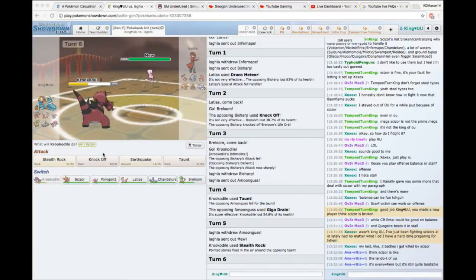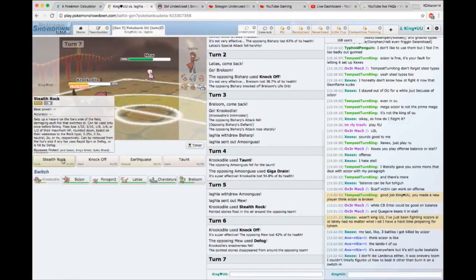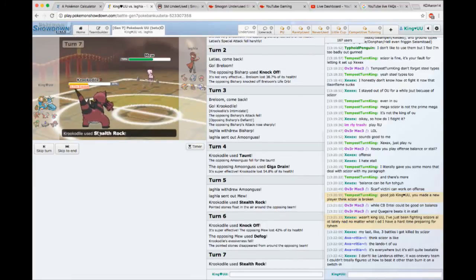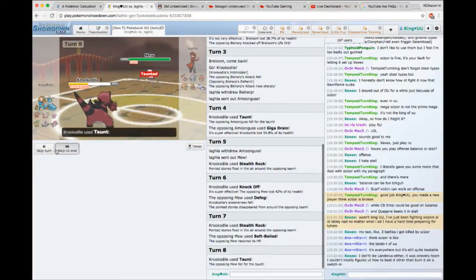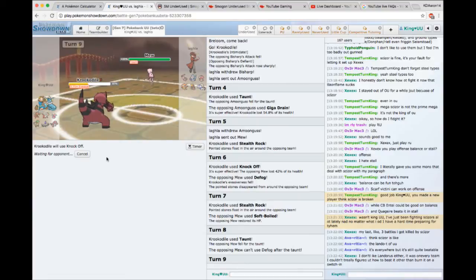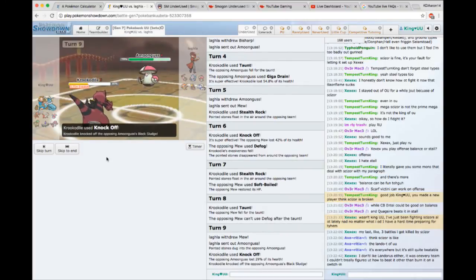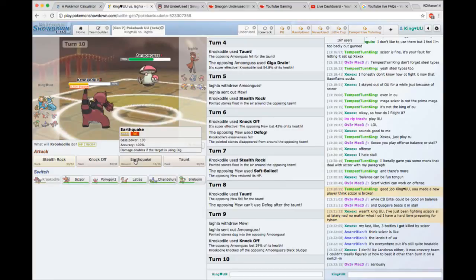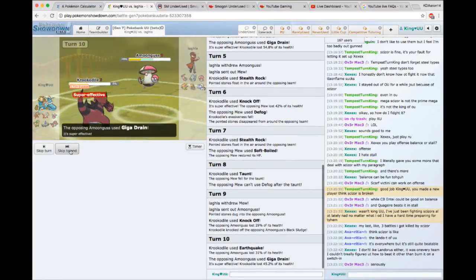Mew comes in — not really sure what this Mew set is. It could be a Defog set. I'm faster, so I'll go for a Knock Off. He goes for Defog, so I'm going to go for Stealth Rock again. Why would a Mew not run a Cobalt Berry? Why is it itemless? I'll go for a Taunt this time. He goes for another Defog — these are not plays you should be doing. He should have hard switched, done something to put himself in a better position to deal with that choice.